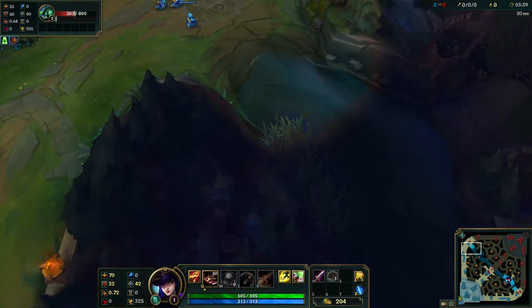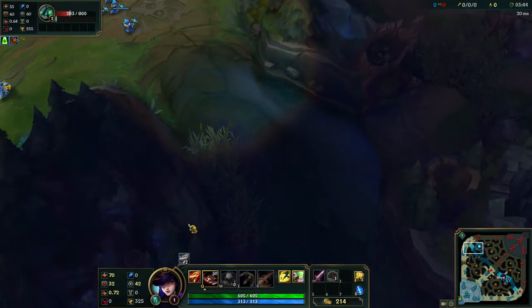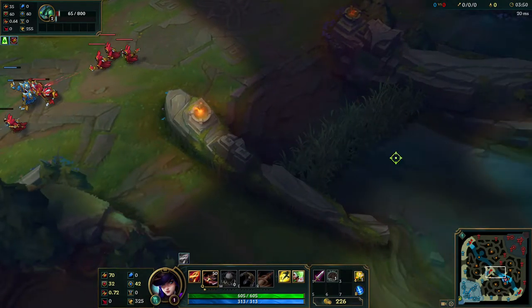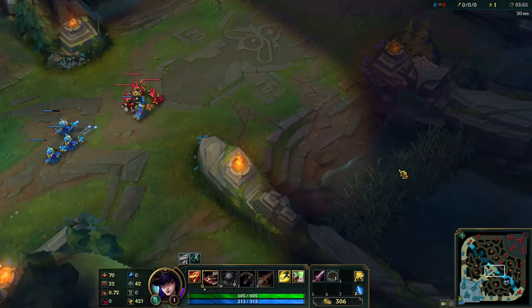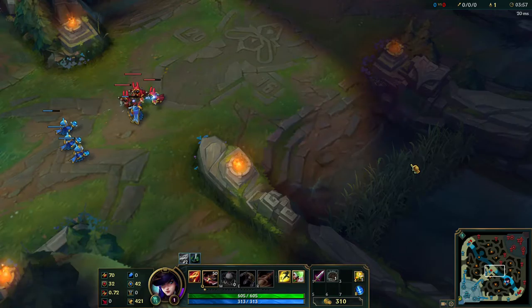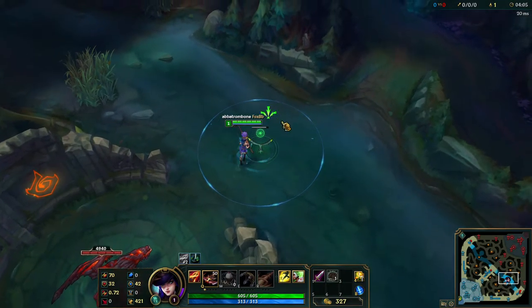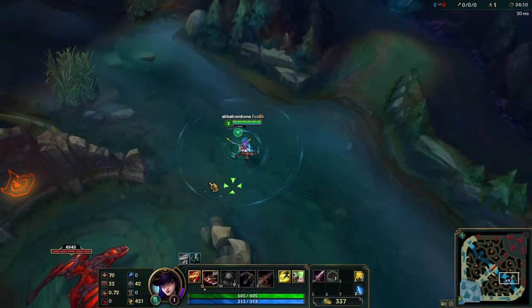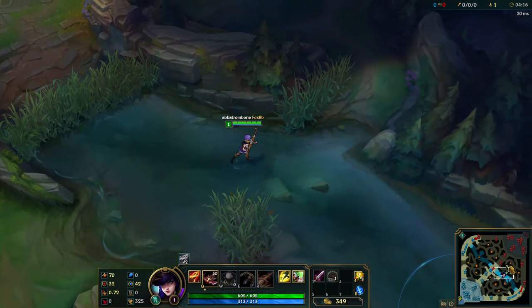For top lane, make sure to ward over here and here, just like in bot lane — this is a pretty common area to be ganked from. Sometimes they'll come out of the tri bush too. In mid lane, ward either of these two bushes and make sure to hug that side, because if the jungler walks in you know where they're going to be. You also get a small movement speed boost from the scuttle crab, which leaves when you leave the area, with a short burst duration — not much, but it helps.